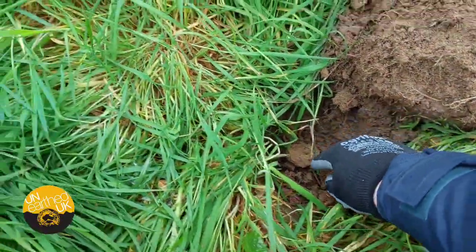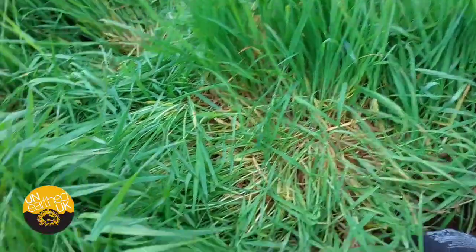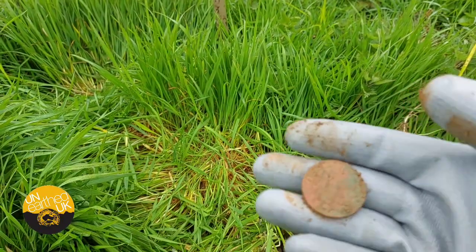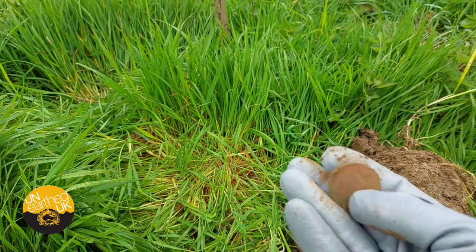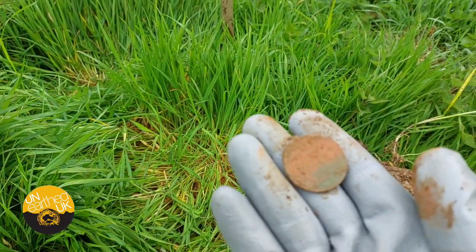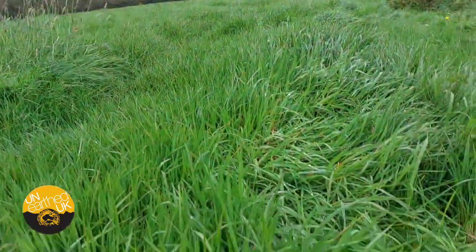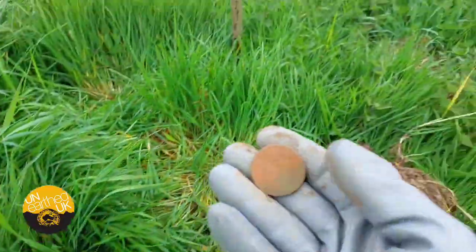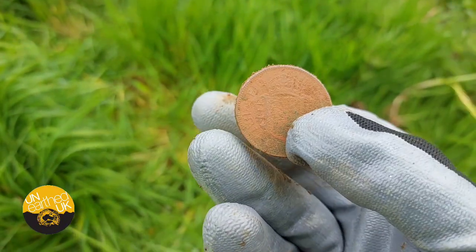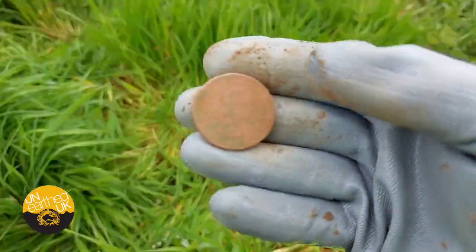That looks like a coin — my first target. Which I dropped again. There it is. How about that? That's Elizabeth the Second. That's a half crown. You hear that? Pheasants and wildlife everywhere in this place, which is cool. Elizabeth the Second half crown — how about that? That's a cracking first find! How cool is that? Happy days.